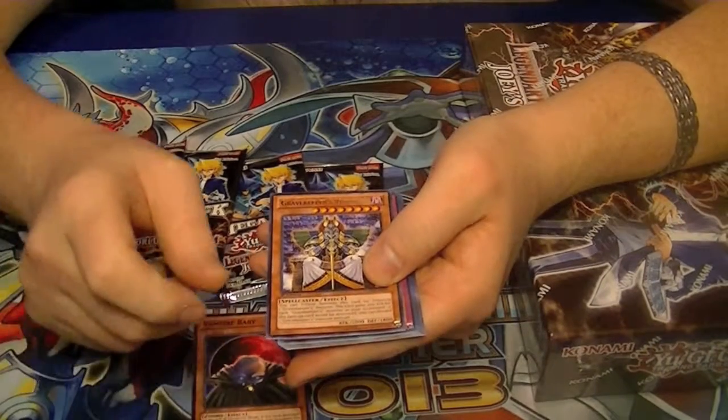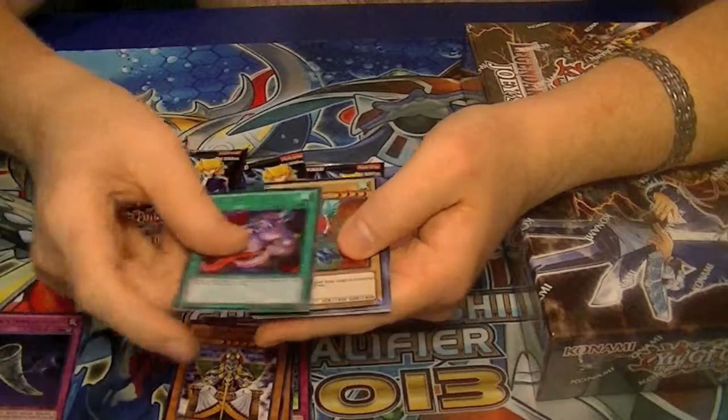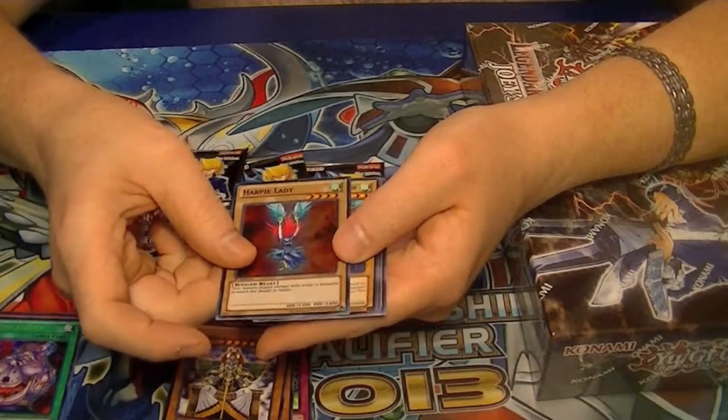Got a Rare Gravekeeper's Visionary, Ultra Black Horn of Heaven, Secret Pot of Avarice, and Super Harpy Lady.